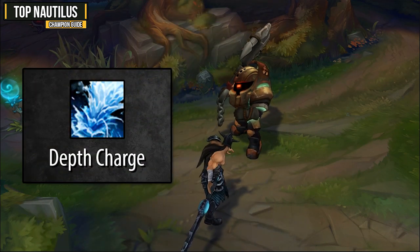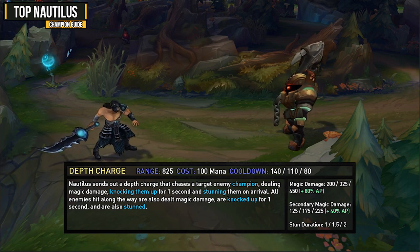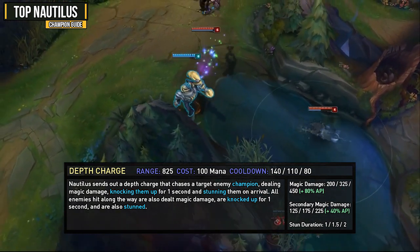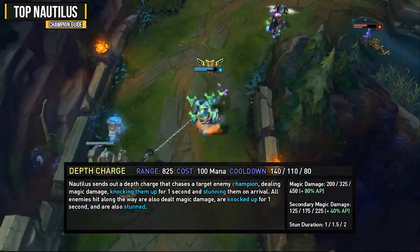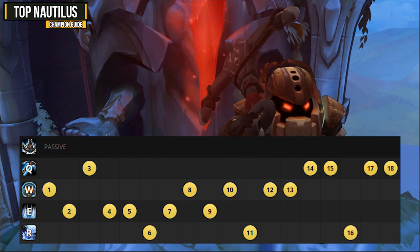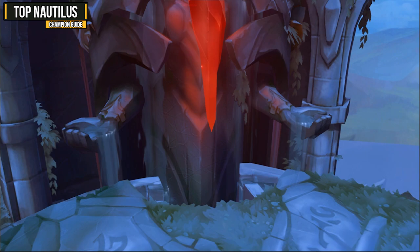Your ultimate is Depth Charge and it's a very solid engage that can knock up multiple targets. When activated you send a charge to the target enemy dealing magic damage, knocking them up for 1 second and stunning them on arrival. All enemies it travels through are also knocked up for 1 second and stunned. You'll usually want to use this on the enemy AD carry or AP carry. If there's a choke point, use it on the back liners so it travels through the whole team. For skill order: max your ultimate at 6, 11 and 16, then E for poking and farming, then W for defensive utility and trading, and finally Q — just make sure you get one early point to CC the enemy and close gaps.